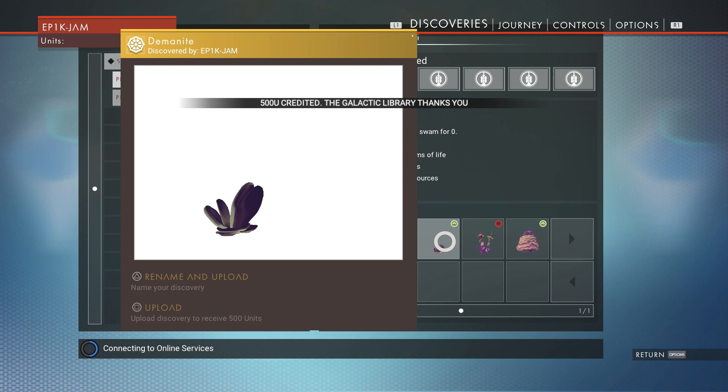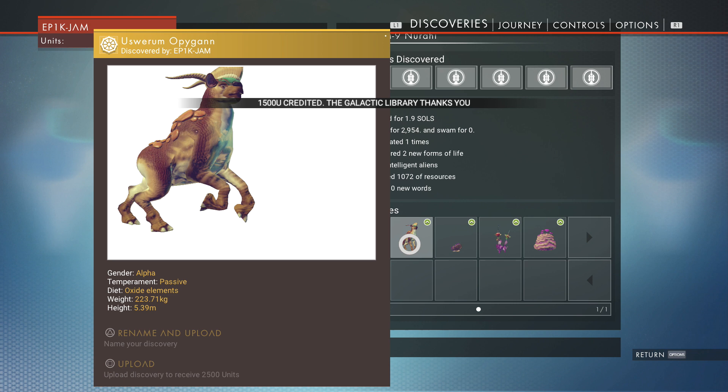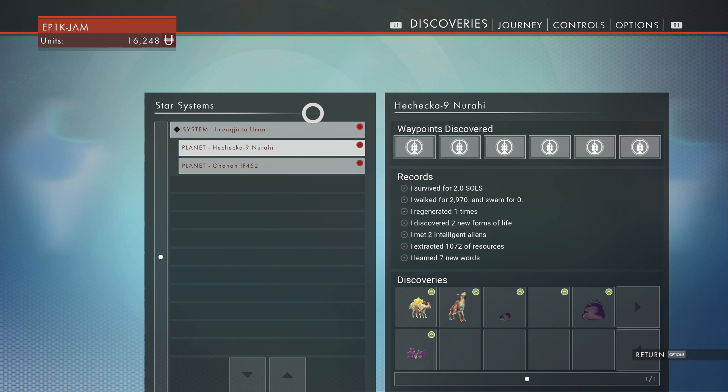So absolutely, when you see a new creature, make sure you scan it. We're just going to upload these plants as well. You can quickly see I've gone from 11,000 credits to 16,000 credits in the space of minutes. Obviously if you keep scanning the same animals on the same planet you might run out — you may have to go to another planet.